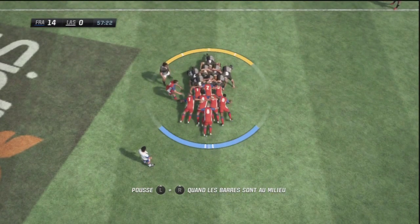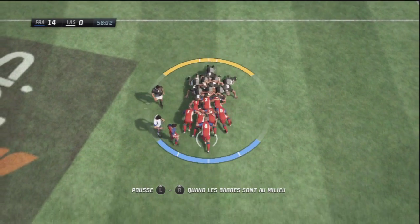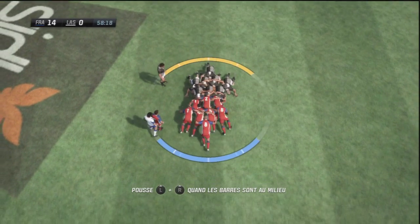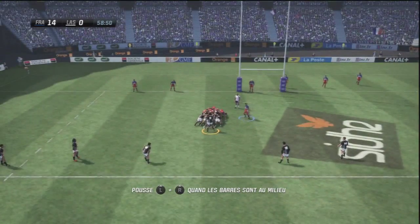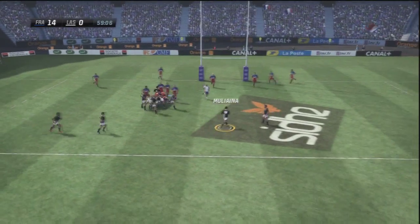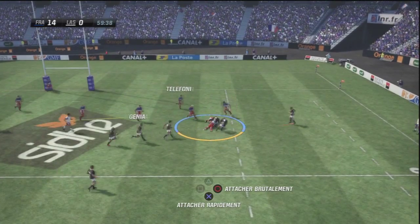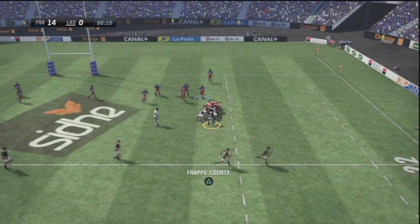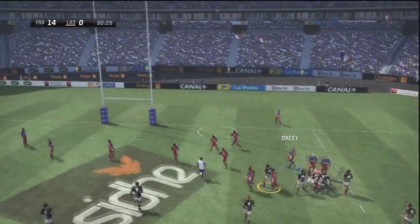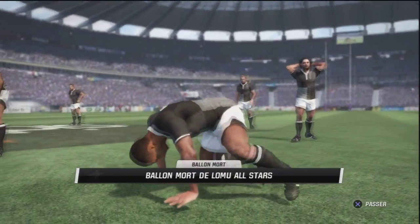Good pushing from both pairs. France have some problems at scrum time — it wasn't one of the better scrums I've seen, that's for sure. Mercy me, what a tackle! That could have put him in ward four — that's a maternity ward, Justin. France with the choice — it'll be a drop-out, I suspect.